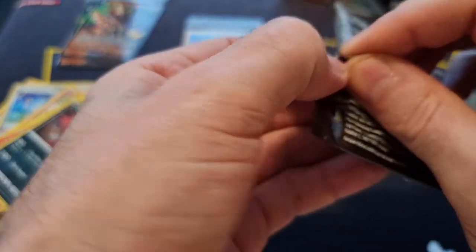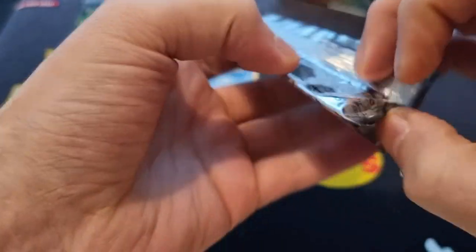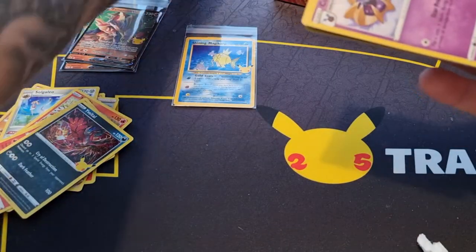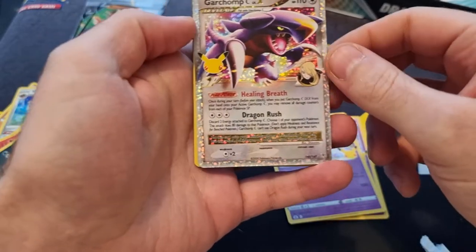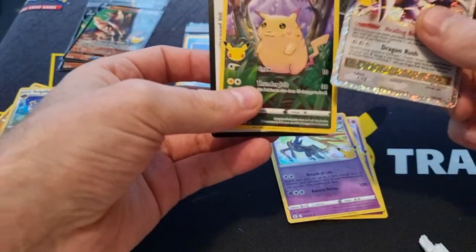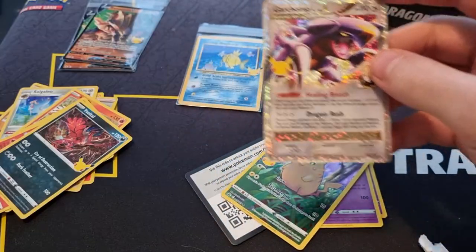And for our last Celebration pack we get Cosmon — I saw something shiny — Sernius, and a Garchomp! What? Two new cards, and a Garchomp!